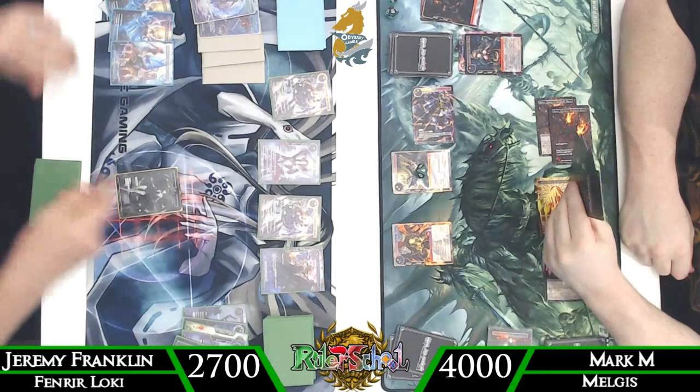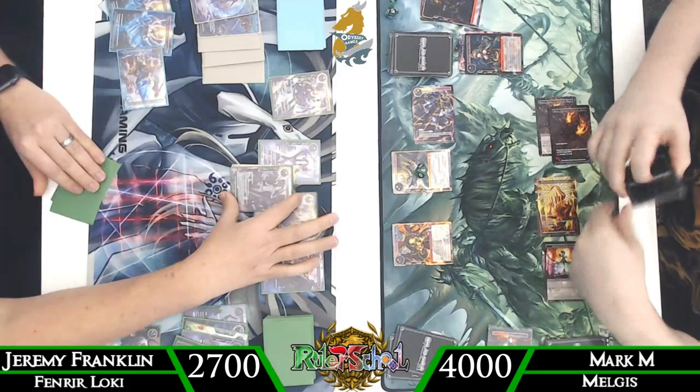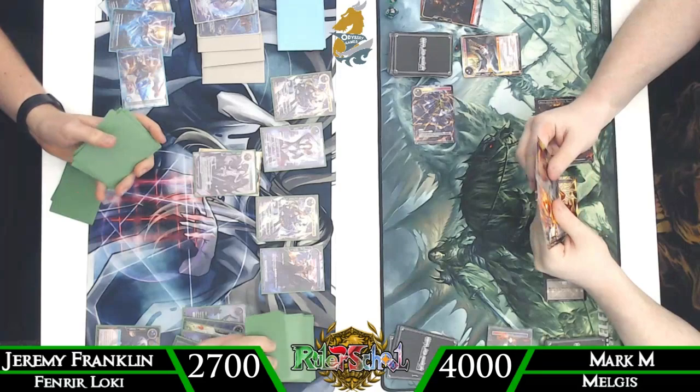We use the Mana Transmuter on his turn to flash in Dark Alice — draw, discard, draw, discard — sets up for Perfect Loki. Then we draw for turn, produce blue with Mana Transmuter, blue with the will, and use Fenrir from hand to produce black, so we get to flip over Loki into Perfect Loki. Mark's completely tapped out, so we know the board is going to be wiped. Now we get to look at these 10 cards and see what we hit.